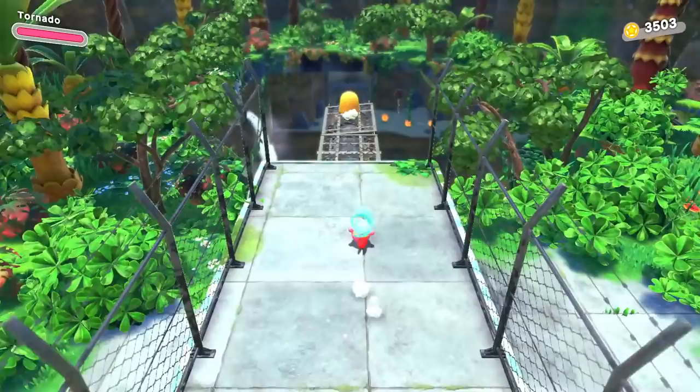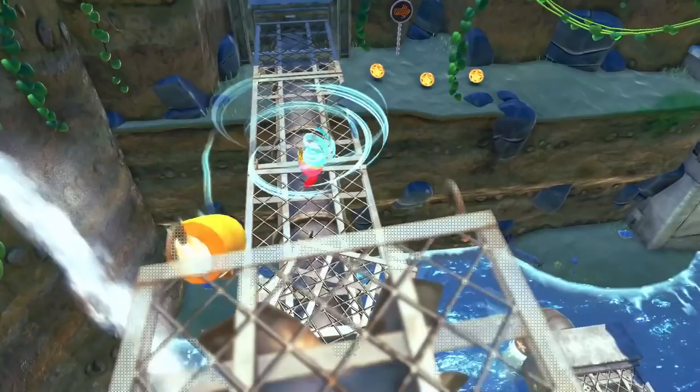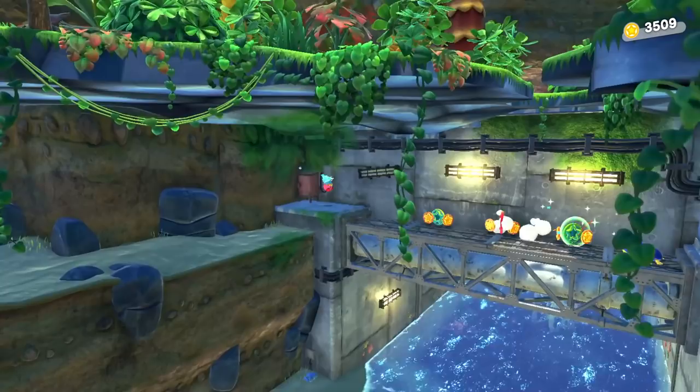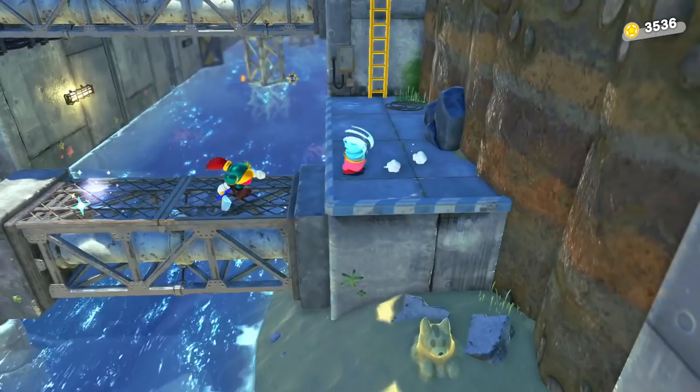I've been loving this combination of nature and city — all these overgrown buildings and infrastructure. Is there anything behind me before I move forward? I guess not. Is there anything under this? Not really. Get rid of this little bug guy, and up here there's something — extra coins, I'll take them. It's nice because you can move a little bit faster with Tornado, that's never a bad thing. There's another little sand castle.